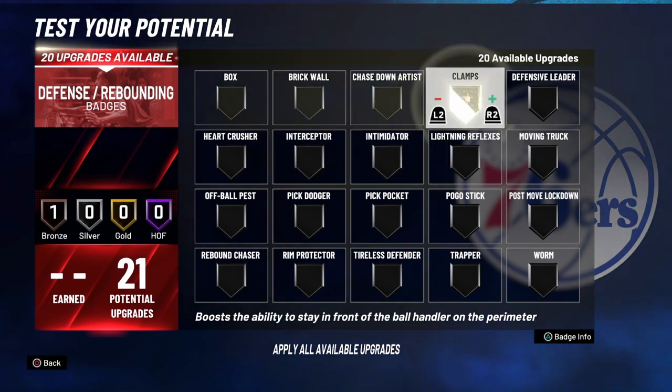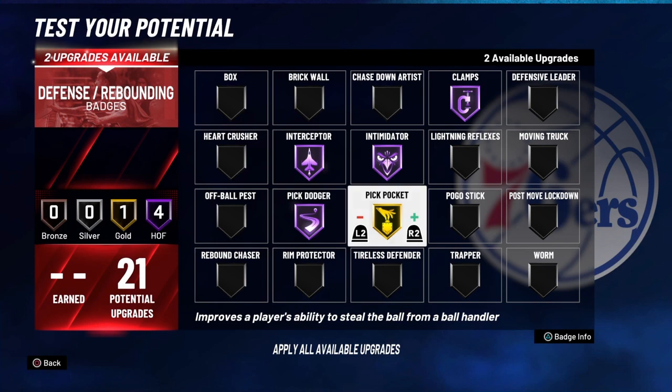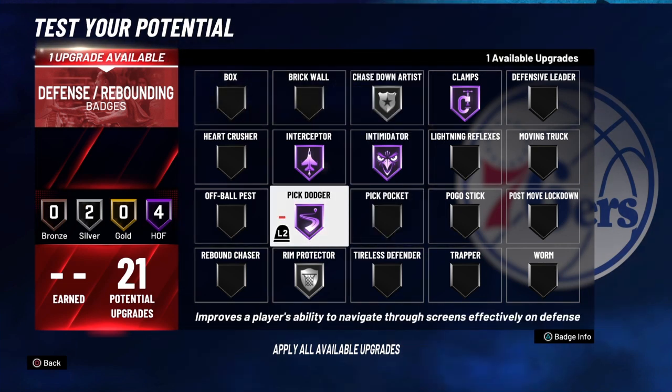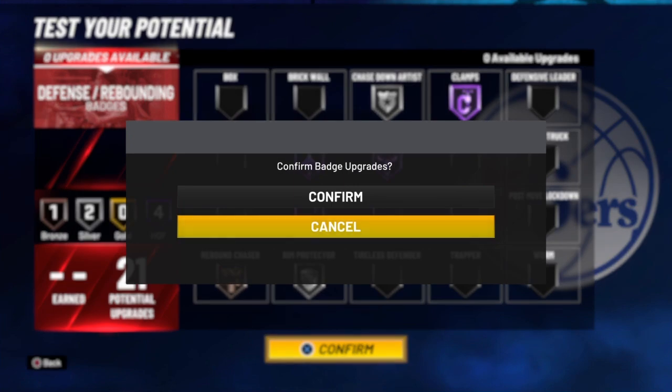For 21 defensive badges, I'm gonna go ahead and put on clamps, intimidator, interceptor, pick dodger, pickpocket, then silver rim protector, silver chase-down, and bronze rebound chaser. Something like that — but at the end of the day it's up to you.